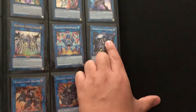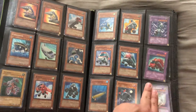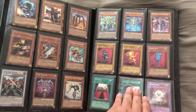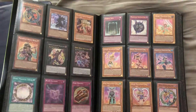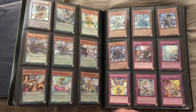And then like another Galaxy-Eyes after Little Dragon — that's a secret Borreload — and then that is the Underworld Goddess. These are more core cards, we have the reward cards not the speed duels.